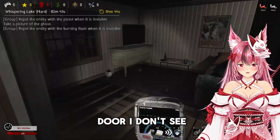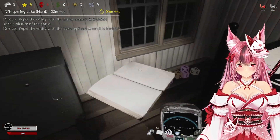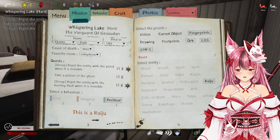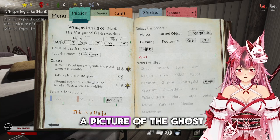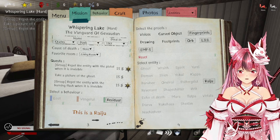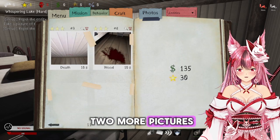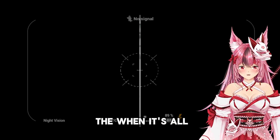I did hear a door but I don't see a door though. Let's see if we can get the blocks to activate. While we're waiting, we need to repel the entity with a pistol when it's invisible, and take a picture of the ghost and repel with a burning flash when it's invisible. Most of these can be done when you have it in the room or with motion sensors. For pictures we do need two more — one can be the entity photo and one can be the when it's all done photo.